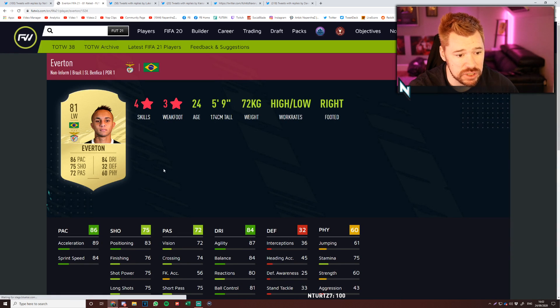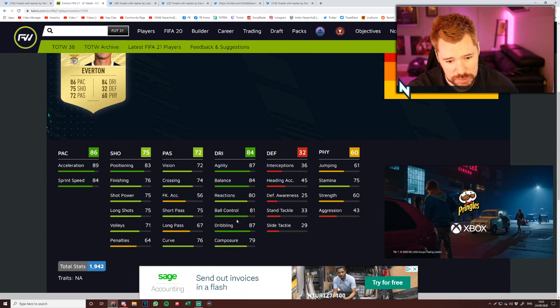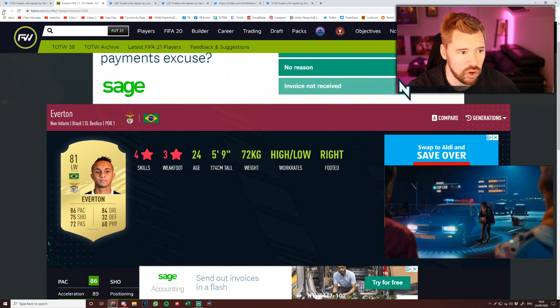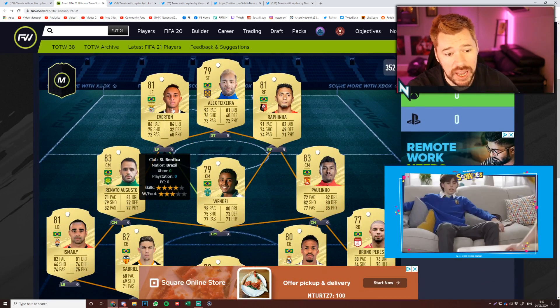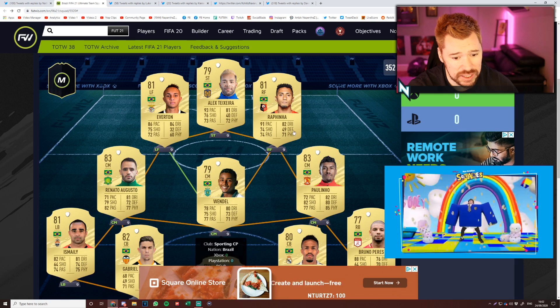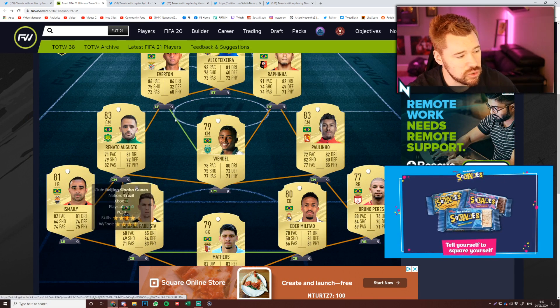And then this Everton card is being touted as a real possibility of being a super, super player - good pace, nice positioning, real nice dribbling, 75 stamina, four-star skill moves. I like it a lot. Do I think this is going to be 50k budget as far as the team goes? No. Everton, Rafinha, Wendell - I think they'll be fairly cheap, but I don't think a lot of these players are going to be too cheap at all.